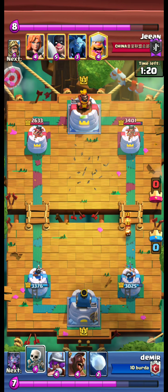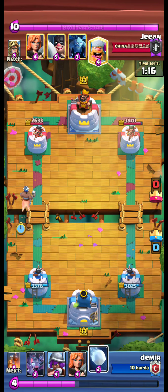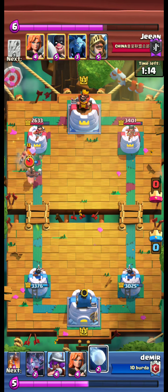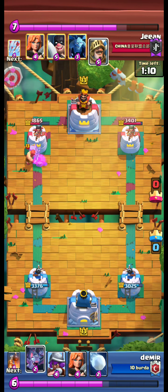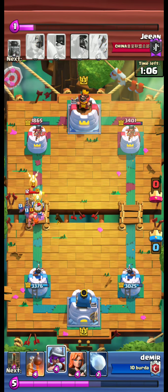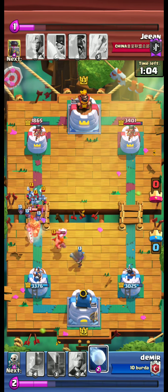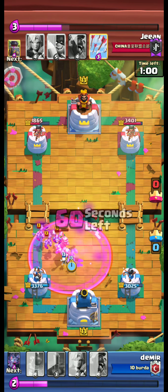Fire spirits are coming. We use skeletons to distract the fire spirits. We send our hog to the left side, but lumberjack destroys our hog. We use bats on top of the prince and lumberjack.